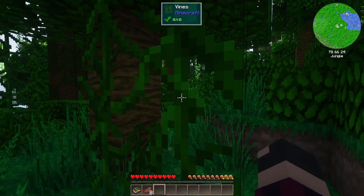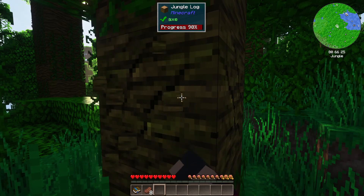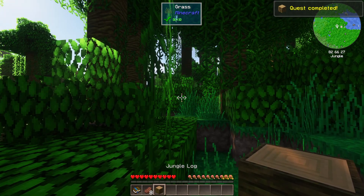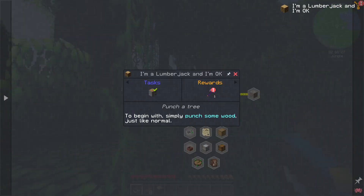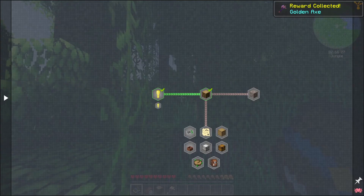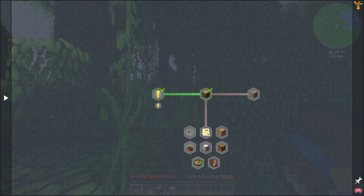This short tree in front of me is perfect — let's take this one out quickly. Quest complete! Oh, is that an actual physical quest book that dropped? Yes — I prefer that to clicking on it. We get a golden axe of Unbreaking. That leads to the next quest: claim a chunk, which I won't do until I find my base spot, and they want me to dig some ores.